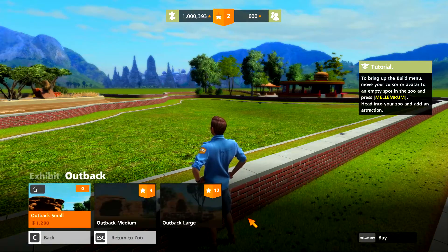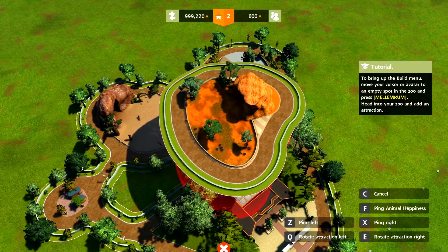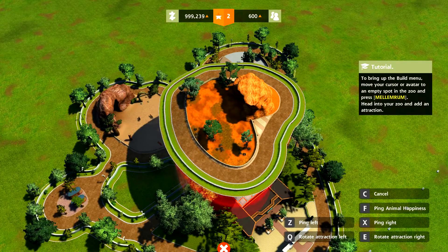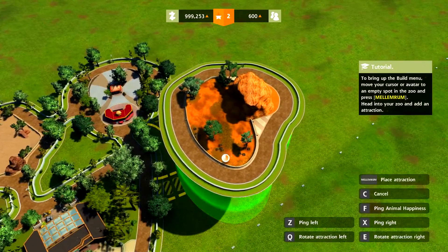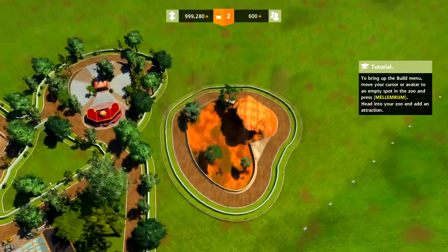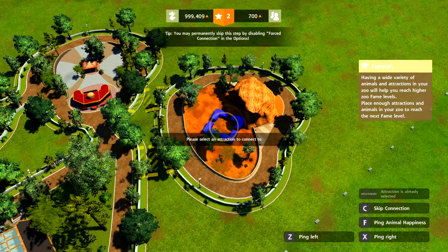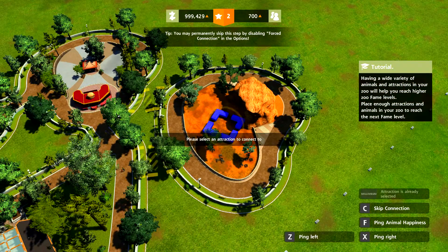Maybe we should choose this one. I'll put it back small. An attraction — okay, let's just put you right there. The star on the dashboard at the top of the screen will fill up to show that your zoo's fame level is increasing. The more expensive and unique the animal or attraction is, the more fame you'll earn. Having a wide variety of animals and attractions in your zoo will help you reach higher zoo fame levels. Place enough attractions and animals in your zoo to reach the next fame level.